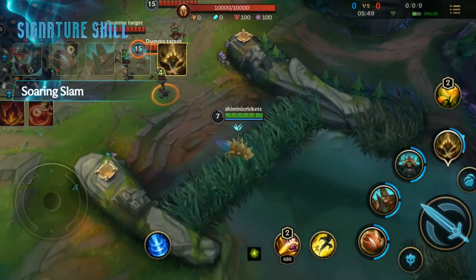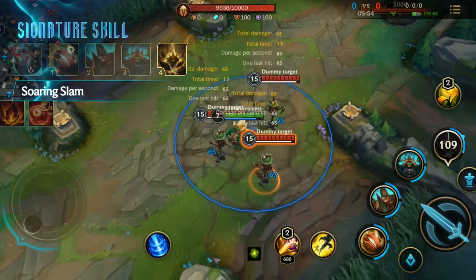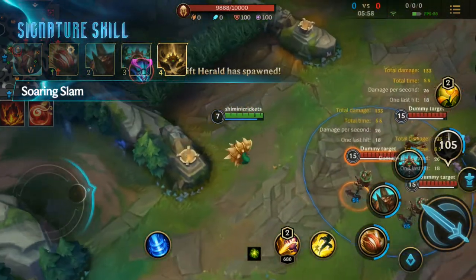Finally, his signature skill, Soaring Slam. Rammus hops into the air and slams down at the target area, dealing magic damage and slowing enemies.